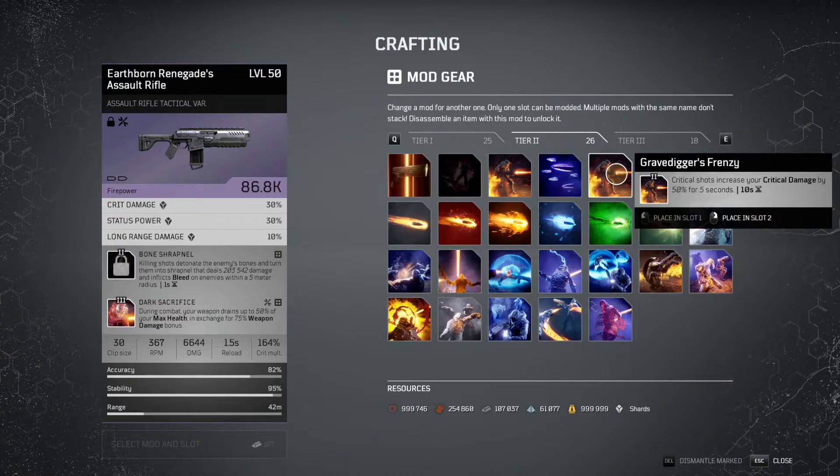If we move over here, Gravedigger's Frenzy is another good one. Hitting a critical shot boosts your crit damage up to 50%, and I think that's amazing for single shot, single target damage. Of course there are other mods that people will prefer over Gravedigger's Frenzy, but I think that's very good.